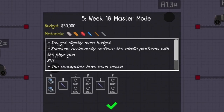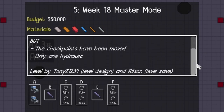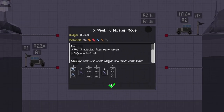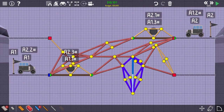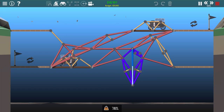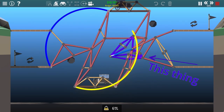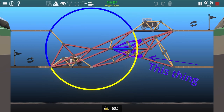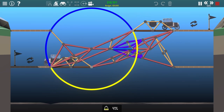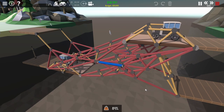Week 18 Master Mode. Help given: budget increased, and floating platforms are removed. Master Challenge: the checkpoints have been moved and there's only one hydro. My two platforms counterbalance themselves, and I power them with an easy 180. I've got a tutorial on how to make that if you're interested. Mine is just roided out because there's a lot of inertia in this bridge and it would snap otherwise.